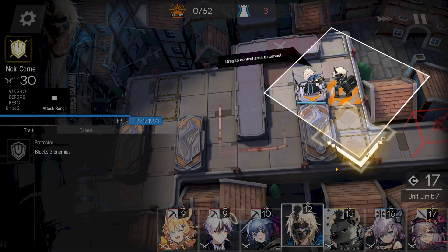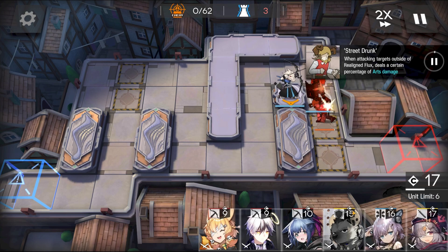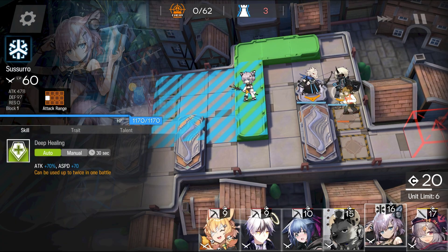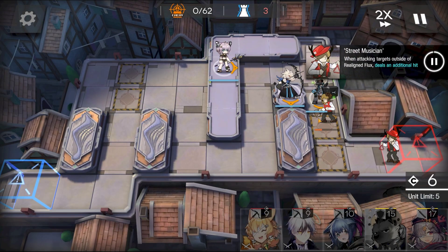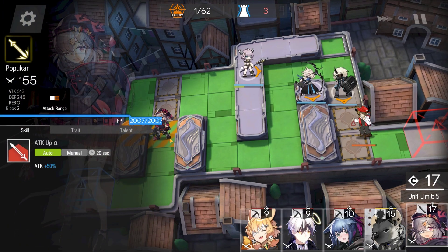Start off with a low-cost sniper and a defender. Medic goes here, so your snipers get prime spots. AoE guard for these slugs.